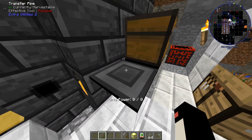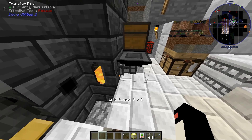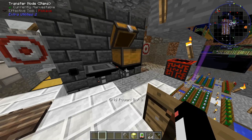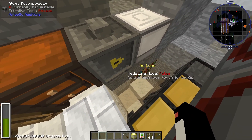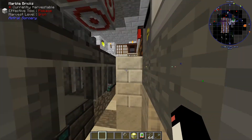What is this? Transfer node. Transfer pipe? Transfer node fluids? I assume that's getting lava somewhere. Then a chest — okay, we have all the setup here. We have an atomic reconstructor; I'm not sure where that shoots, to be honest. We also seem to have an enchanting room down here — a little bit hard to get around. A tinkering table.